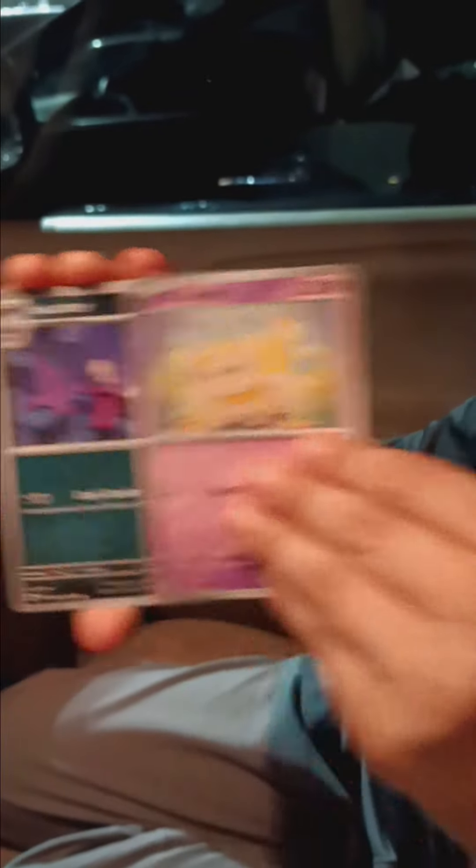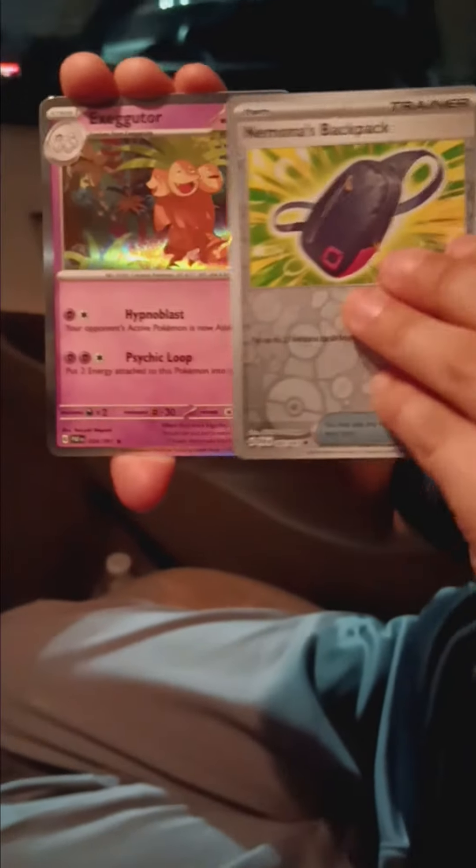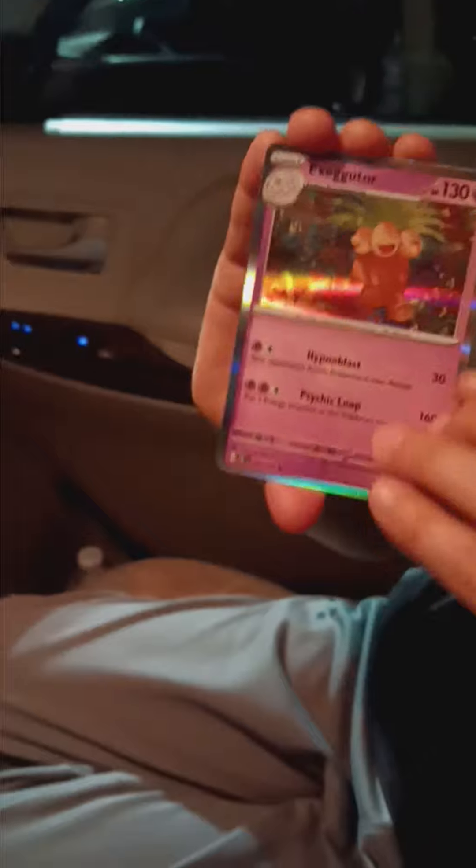Let's see what we get on pack number two. Okay, Paldean Student, Fidough, Haunter, Natu, Primeape, Arcanine, Lanturn, Natu, Mimosa's Backpack, and another Exeggutor. That was good. We got at least a Forretress EX. Bye!